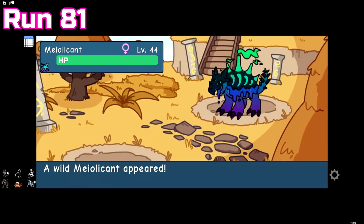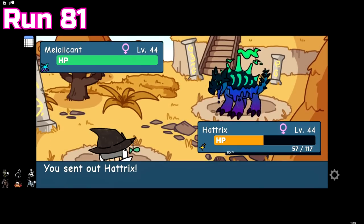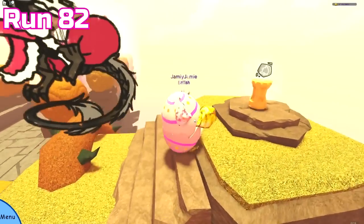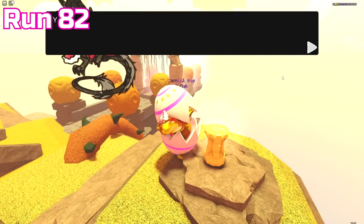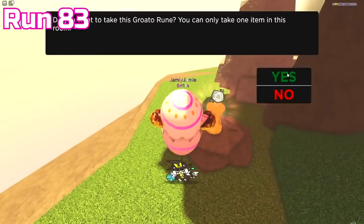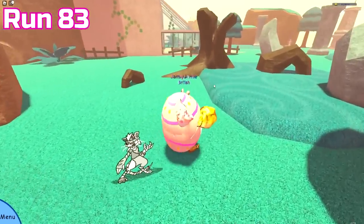In run 81 we found an Easter tint Melicant that was also hidden trait, but once again not 6 stars, so the chances I use it are 0%. Run 82 just came out with a Grotto runestone and that's about it. Got another Grotto runestone in run 83, and we also got the PP boss room again.